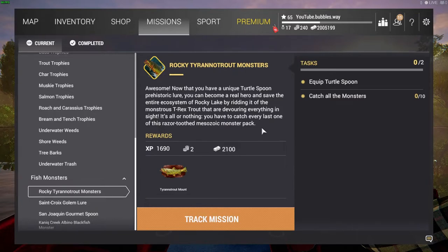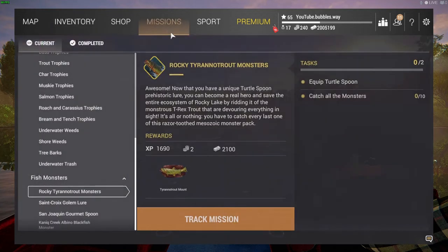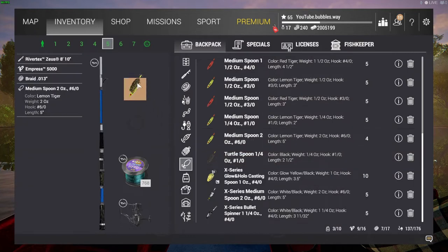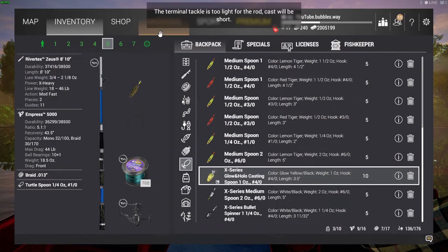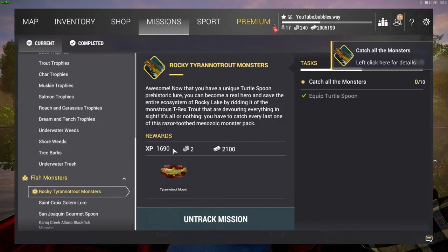Welcome back — we've got some more Fishing Planet for you here today. We are doing fish monster missions. We completed every single mission across Fishing Planet, so check across the channel to find those. Today we are doing fish monster missions, so we need to get the turtle spoon to catch this T-rex monster. Completing this mission will give us some XP, some cash, and some bait coins.